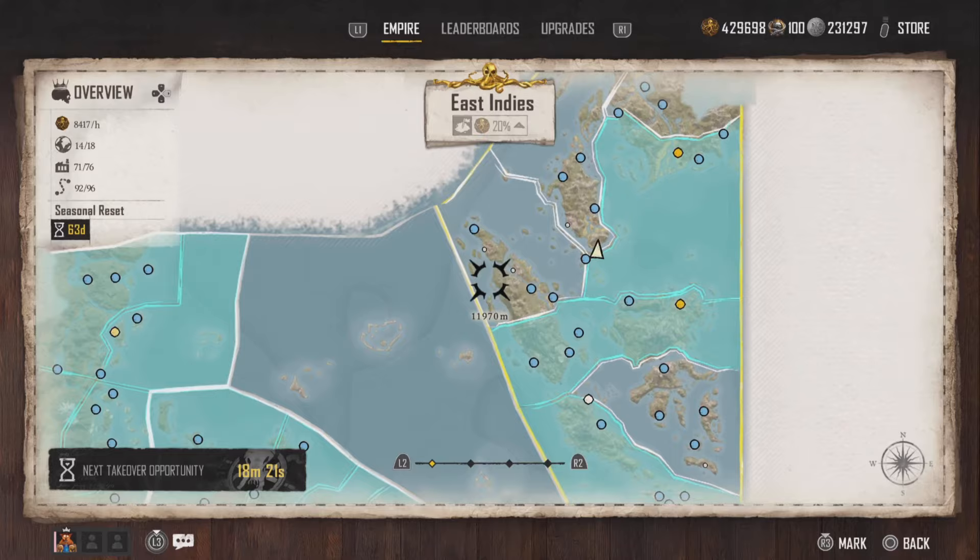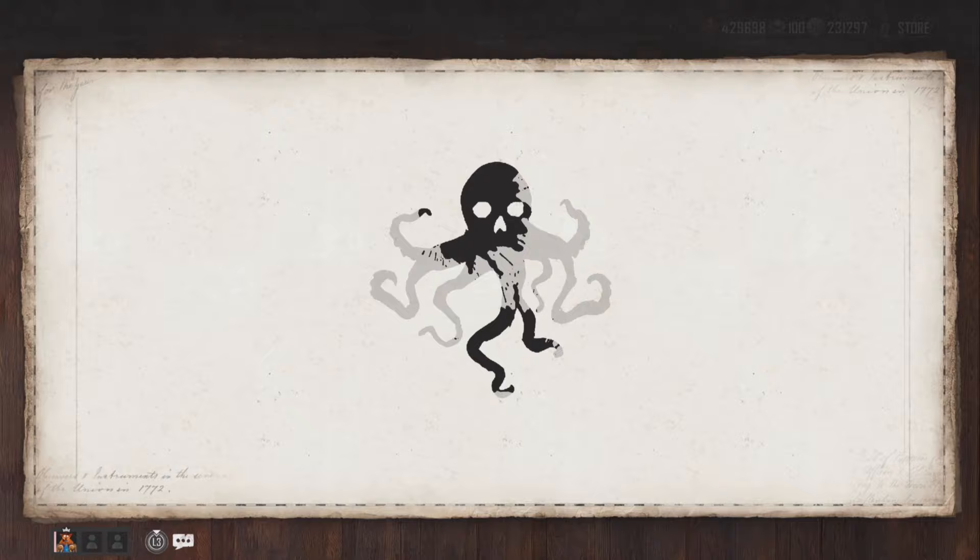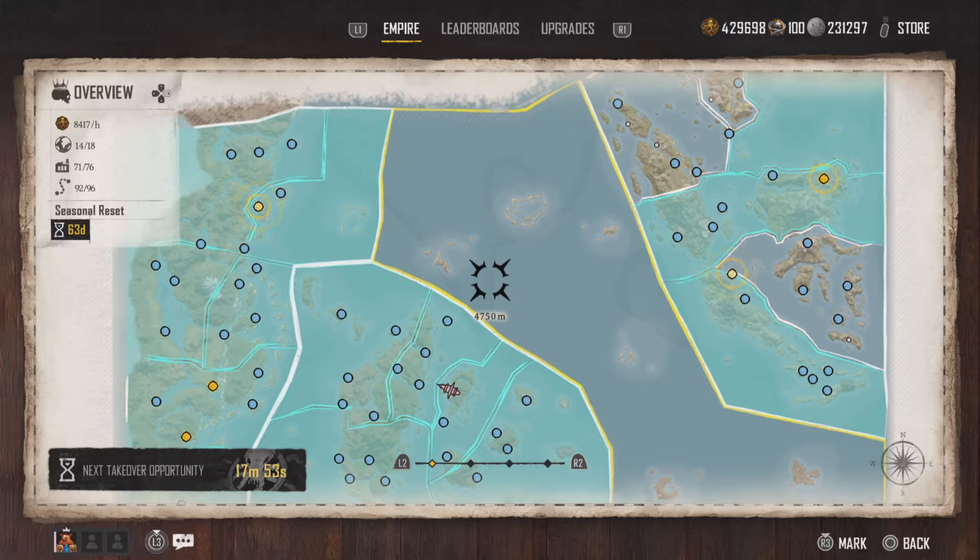We have most of everything — we're missing about five manufactories. Seasonal reset: all manufactories you take over during a season will be lost at the end of the season, which means we will not have all of these manufactories and we'll have to go around and collect them again.